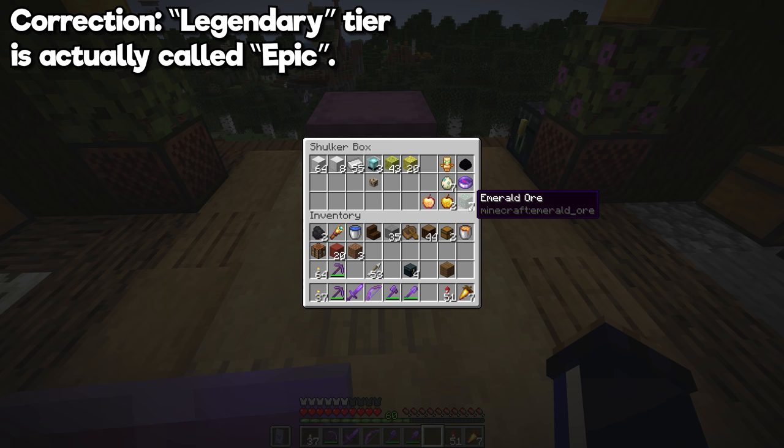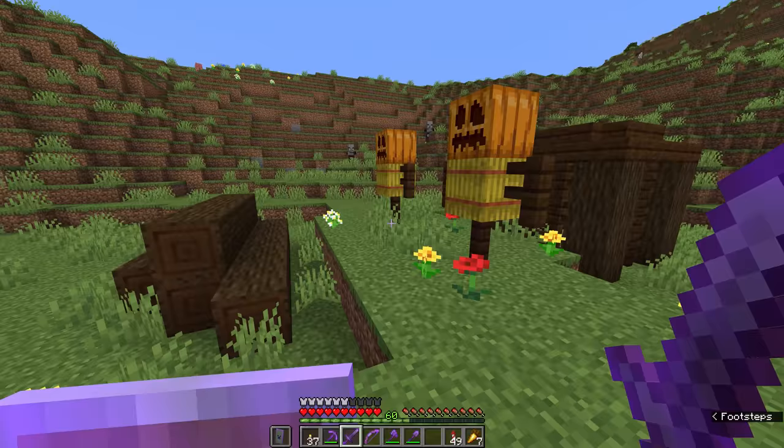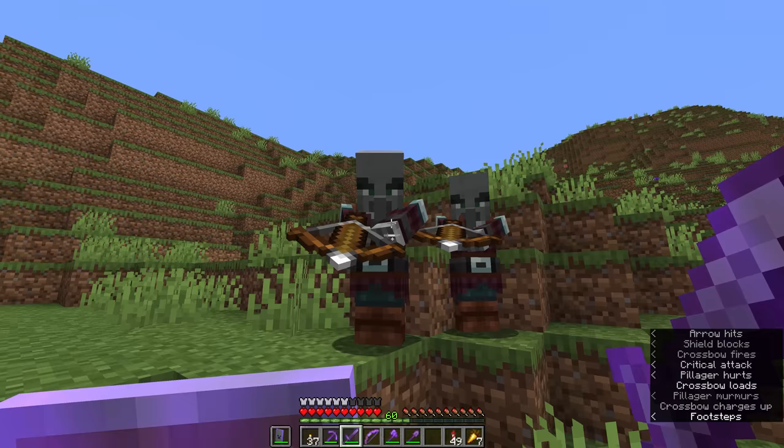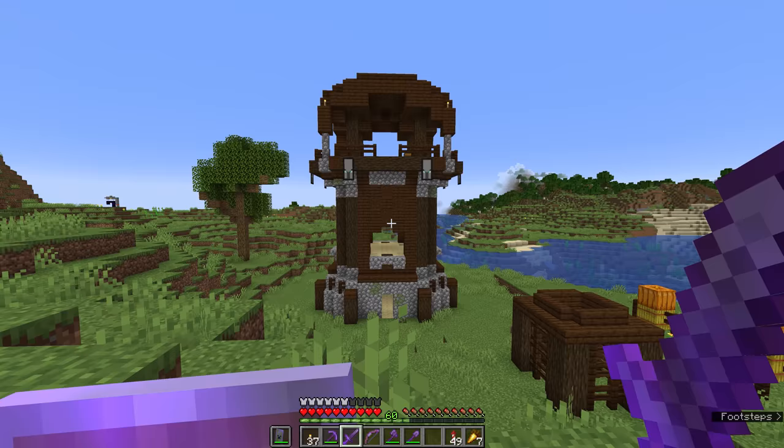Is it possible to make a pillager farm from outposts? Yes, pillagers will respawn constantly in the area around a pillager outpost. They don't really drop anything all that useful though, just crossbows and experience, so using an outpost to start a raid will give you a much more useful variety of drops.